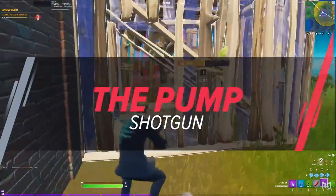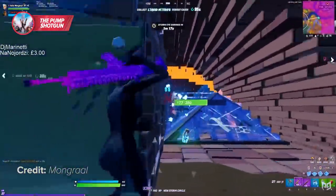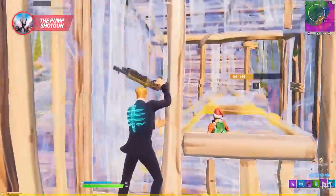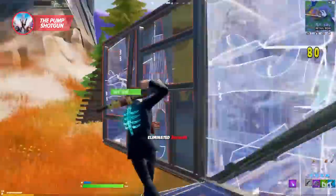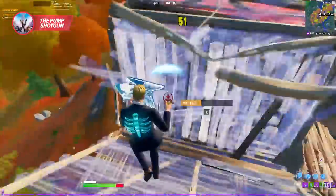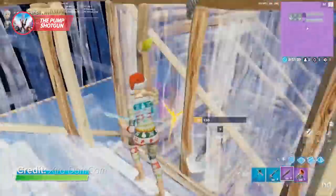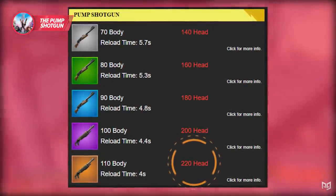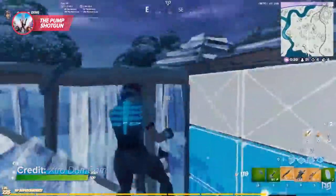Next up is a weapon pretty much everybody should know by now — the Pump Shotgun. When the pump was removed in Chapter 2 Season 5, everyone was pretty mad. It's one of the most fun and engaging weapons the game has ever seen and is probably Fortnite's most iconic weapon. Luckily it came back in Chapter 2 Season 6, unfortunately with a few changes. One of the biggest changes was a nerf to its damage at higher rarities. In the past, the purple version could do a max damage of 200 with a headshot, while the gold version could do 220 — enough to completely wipe an enemy with a single blast if you landed the shot.